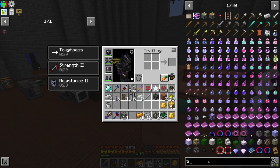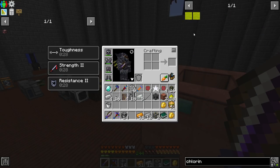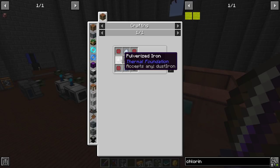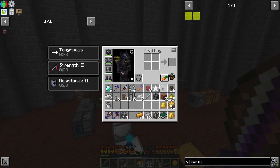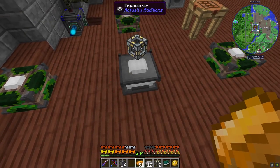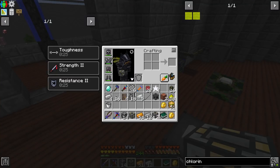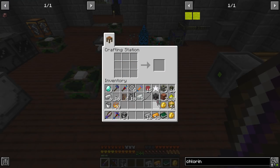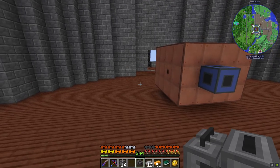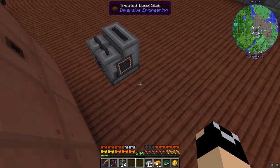That's going to start heating up now. I'm going to grab an infinite water source and set that up right there so it starts pumping water in and turning it into brine - and it's that easy! Then we're going to have to go through the whole process of making chlorine. We're going to have to get an electrolytic separator. We're going to need pulverized iron, gold, osmium.